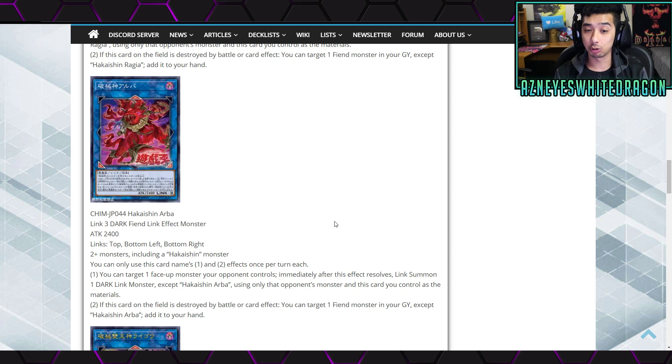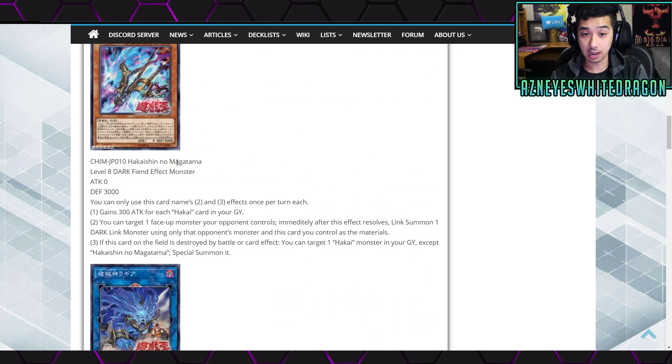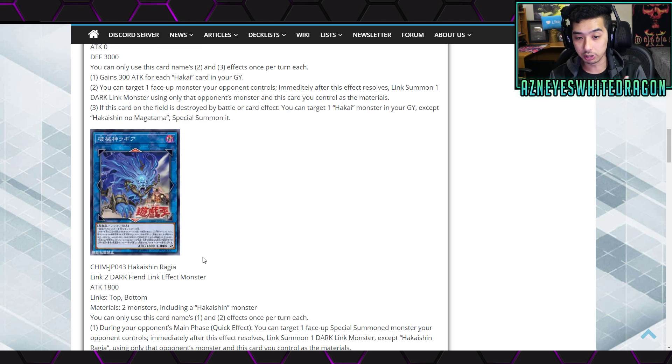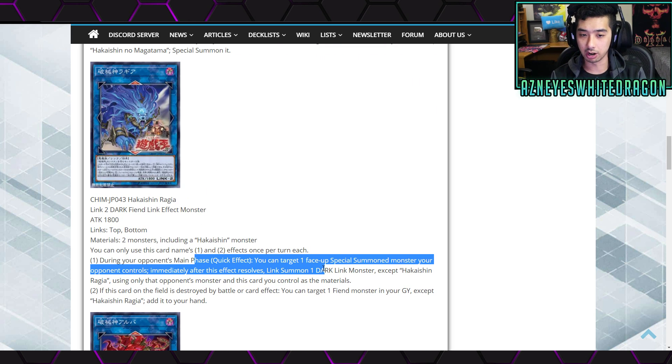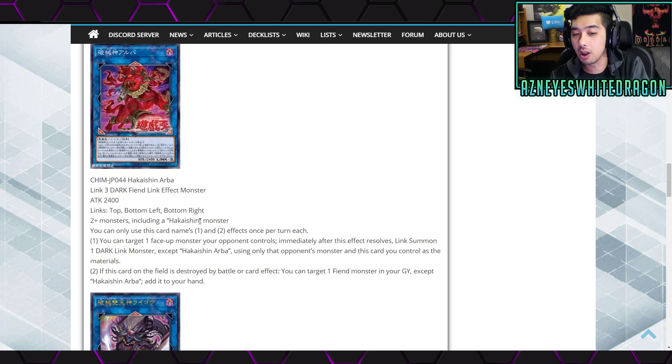You can think of it as stepping stones - you go into the Magatama, absorb one monster, go into this card, absorb another. But potentially, since this is during your opponent's main phase, this card you have to wait another turn unless there was an error and it's supposed to be a quick effect. Then we'd be looking at something much better. That's the main problem I already see.